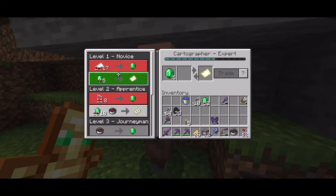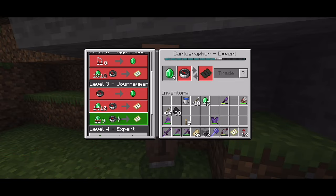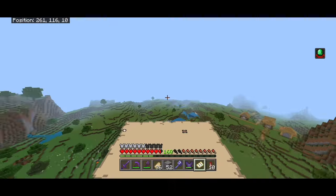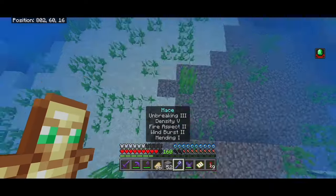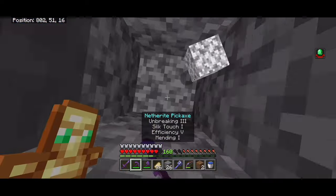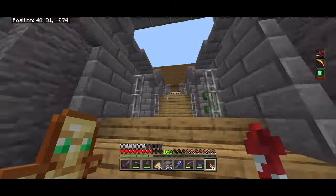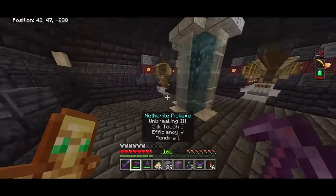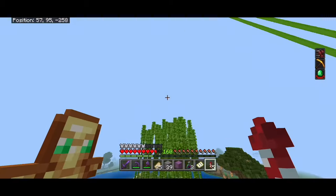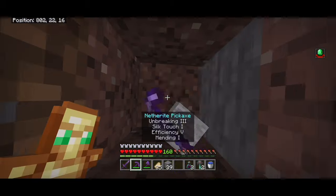I'll dump out junk, put the totems in the totem chest, and trade with the cartographer for a discounted trial explorer map. I want to explore more trial chambers in hopes of getting more Windburst to eventually reach Windburst 3 on my mace. I'll head back home first to grab ominous bottles from previous trial chambers and an extra shulker box since my inventory fills up fast.